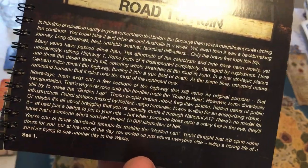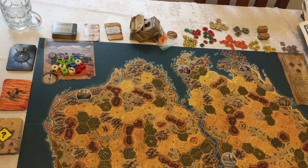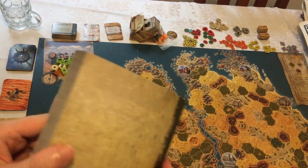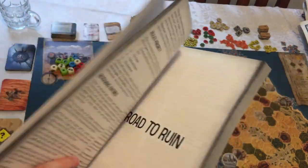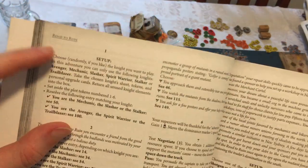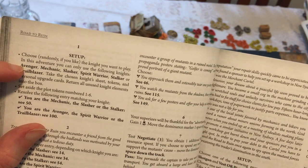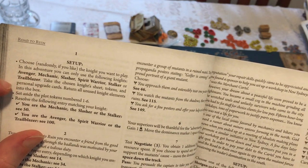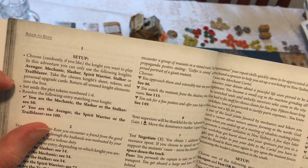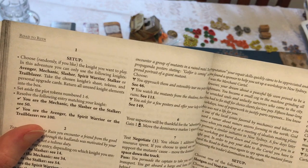So now I go to entry C1 in my book of tales. C1 — Setup. Choose, randomly if you like, the knight you want to play. In this adventure you can only use the following knights: Avenger, Mechanic, Slasher, Spirit Warrior, Stalker, or Trailblazer. Take the chosen knight's sheet, tokens, and personal upgrade cards. Return all unused knight elements into the box. Slasher — plot token numbers one to six. Resolve the following entry matching your knight.